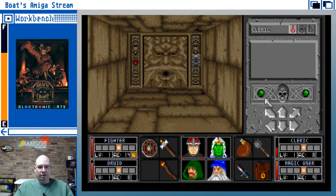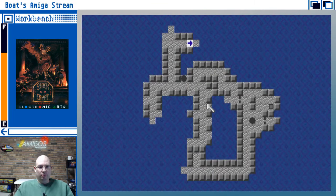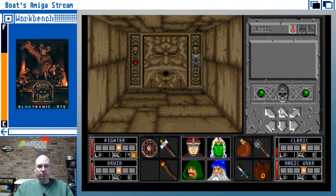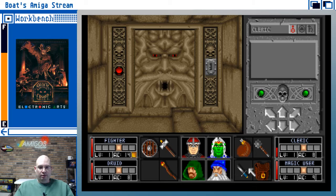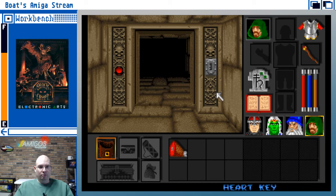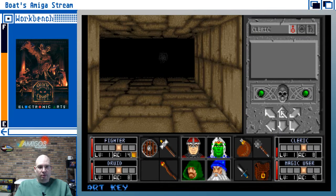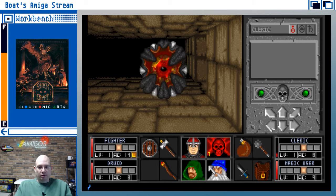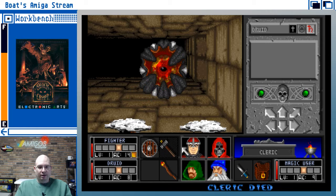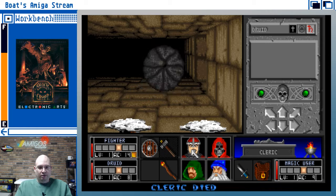There are lots of weapons and armor that way. I do have a key — awesome. Uh-oh, crazy clam. The cleric died. I should have healed the cleric.